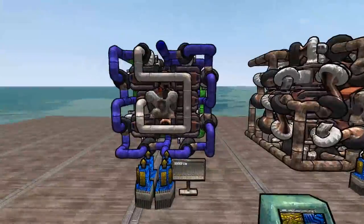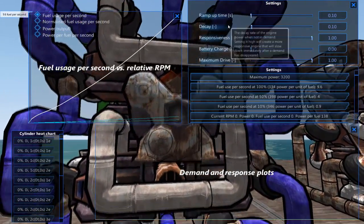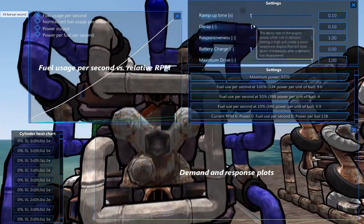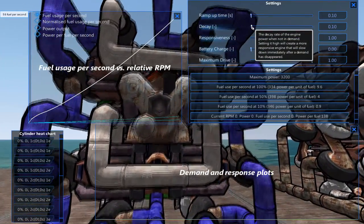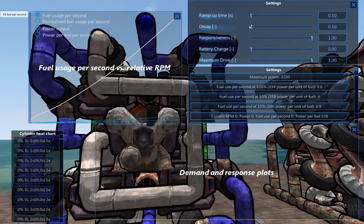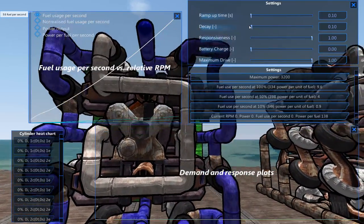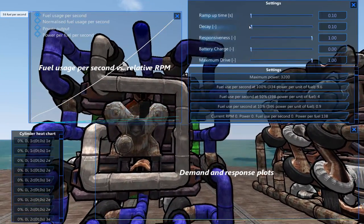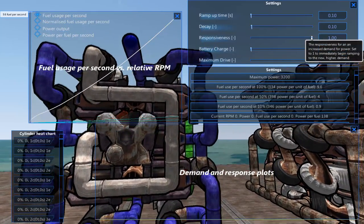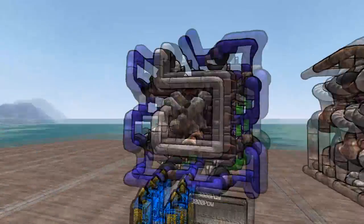This first engine is set to a very low ramp up time because we want it getting to the demand first and snatching up as much of the demand as possible. The decay is similarly set very low - and this doesn't mean fast decay, it means really slow decay. So this will take a long time to lower its demand after the demand itself lowers, making it the last engine to wind down after a power demand drop. The responsiveness is set to the default of one, which is important and will be more apparent when we look at the other engines.